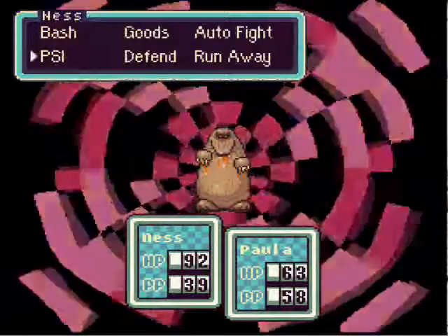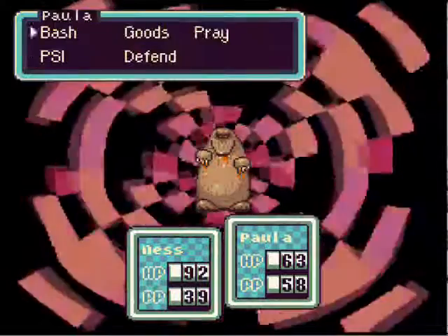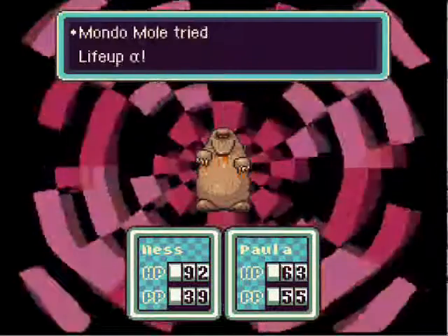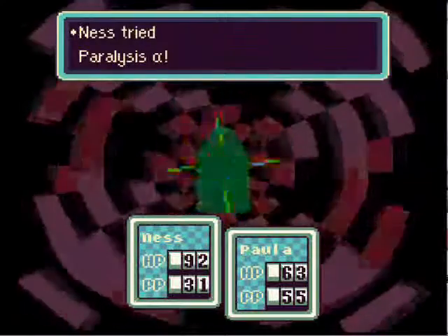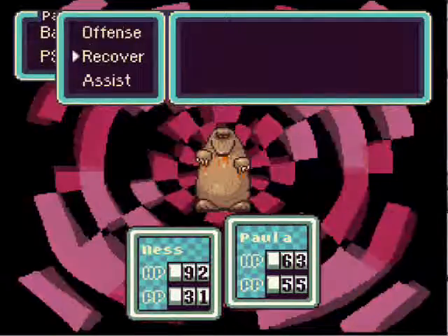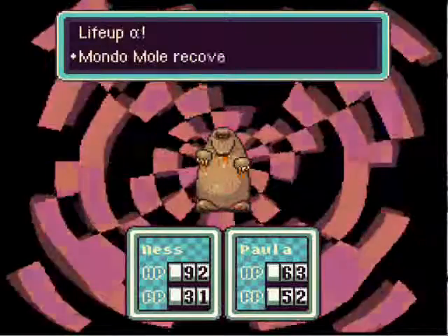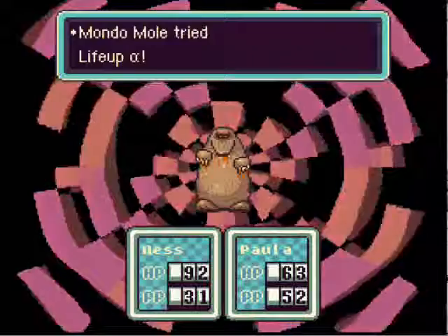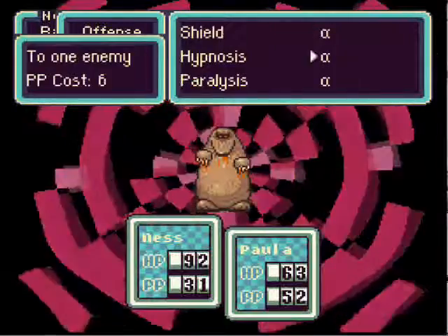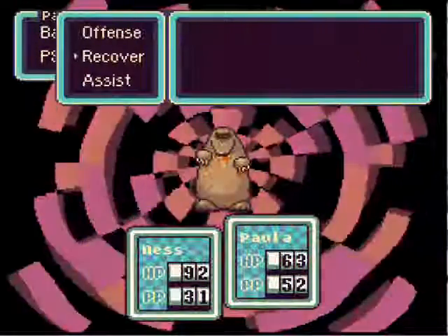First thing we're going to want to do... I'm going to try paralysis on this guy, see if it works. And then I'm going to hopefully have thunder hit him. This guy uses his claws up, so using paralysis on this guy is actually something that you want to do. Thunder isn't guaranteed to hit, as you see. We're not going to waste Rockin' on it - it looks like a good move but it costs so much.